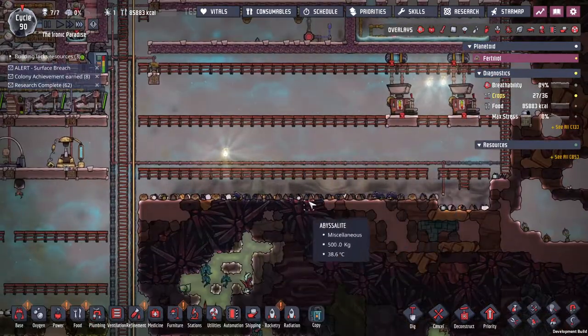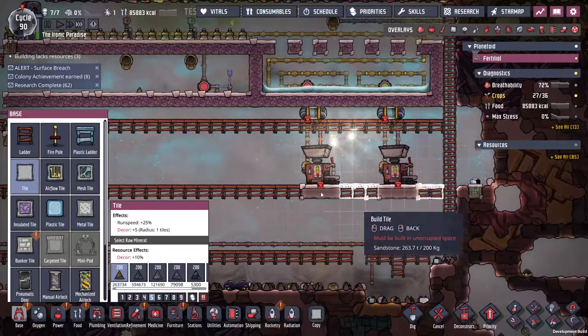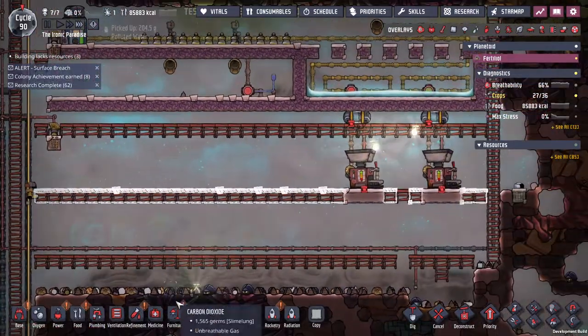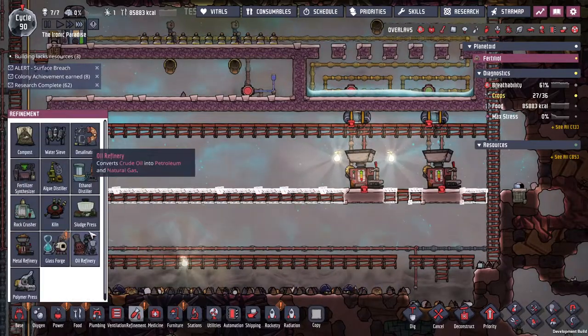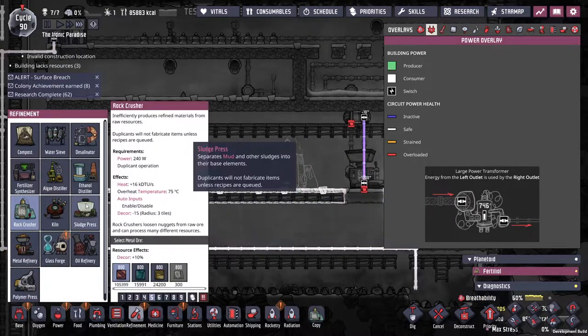I put it all in ladder so all my debris would fall down, so now I need to put in a floor and plant it where I want things.